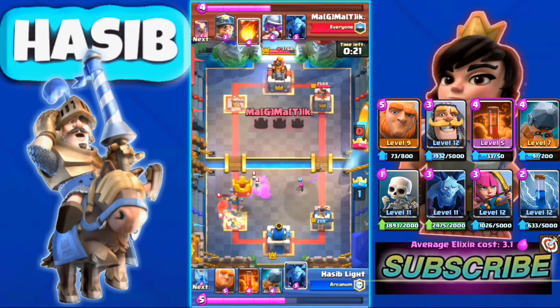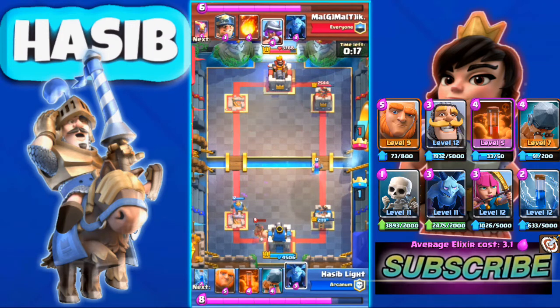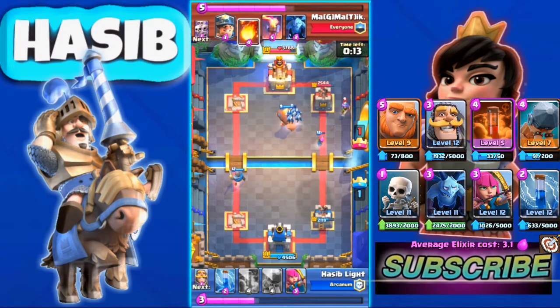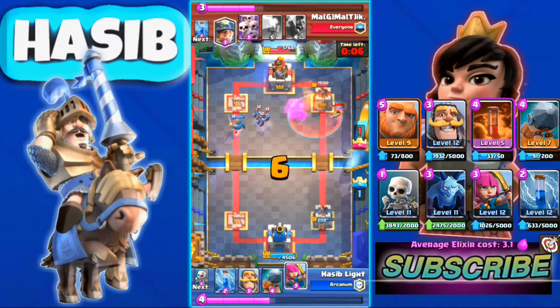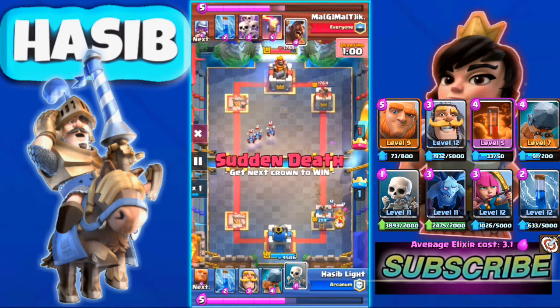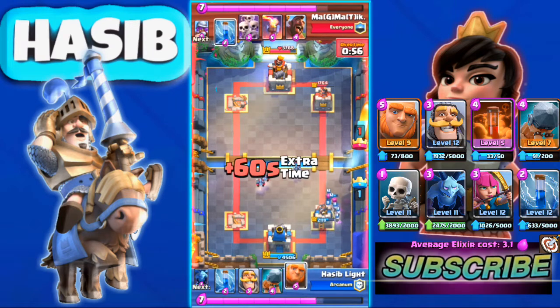He has Hog Rider and his Hog Rider gets a swing in — he Zaps and takes down our tower, so we are down. This time we use our Giant and 3 elixir Mirror. His Fireball plus Mirror hurts, but our Giant gets a couple of shots in. We use Poison and his tower is almost at 1000 damage.